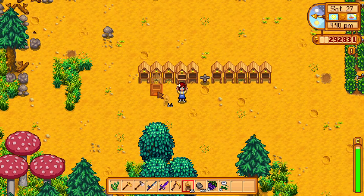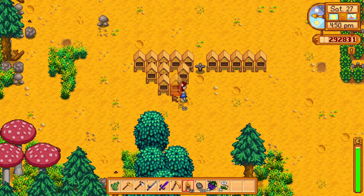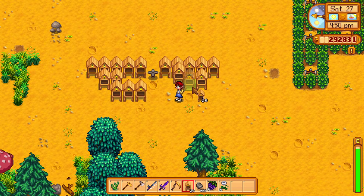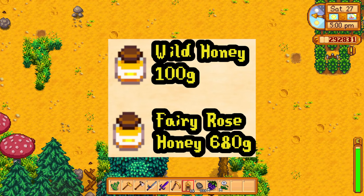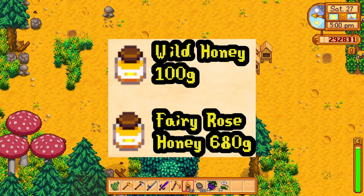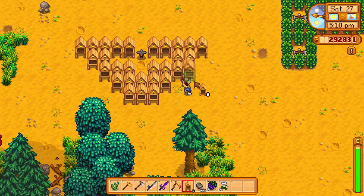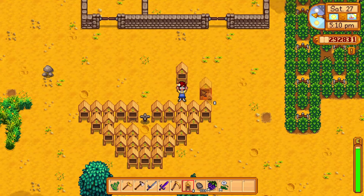Honey comes in two forms: it can either be wild honey or flower honey. Flower honey sells for a lot more — regular wild honey cannot compare. In fall you can use the fairy rose to make fairy rose honey, and this flower honey sells for about seven times as much as regular wild honey.